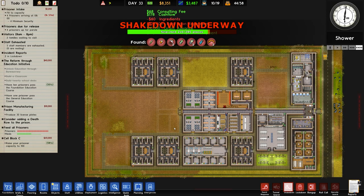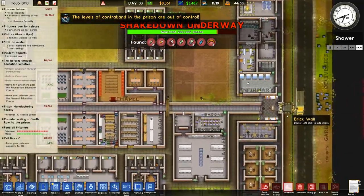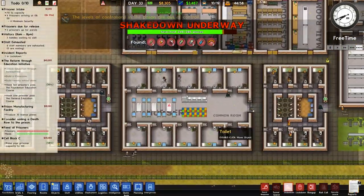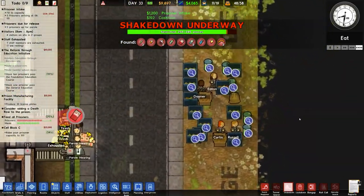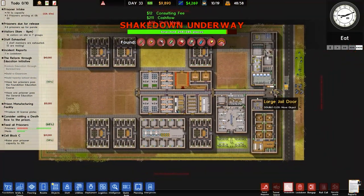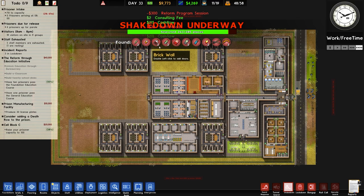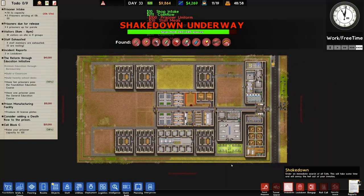We're still getting low-sec prisoners in because that's the way to fill up these family cells. Let's see if we've got any more — it's difficult to see but I don't think so. The searching is still underway — we're finding pills, needles, booze, poison — but I think we'll leave it there for now.